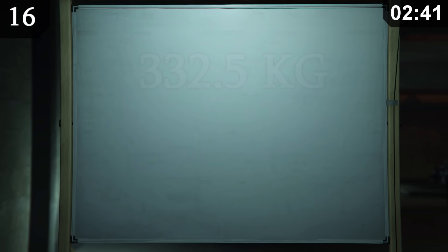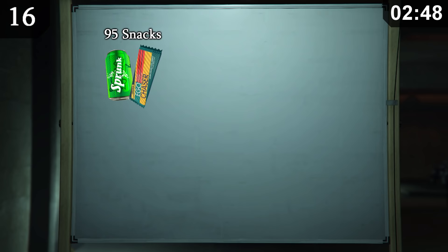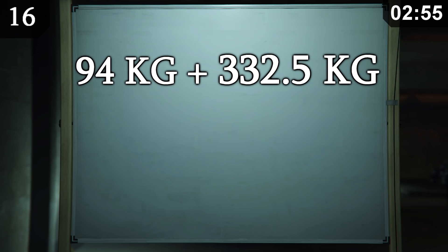Let's not forget the 95 snacks, 10 body armor, nano drone, parachute and phone that you can also carry, which are estimated to be 94 kilograms. This brings our total up to 426.5 kilograms, or 940 pounds. And of course, let's not forget the ammo for the weapons. You can carry 9,999 pistol ammo, assault rifle ammo, SMG ammo,